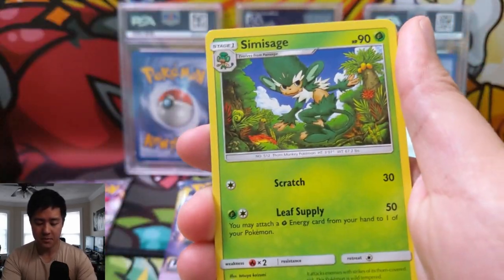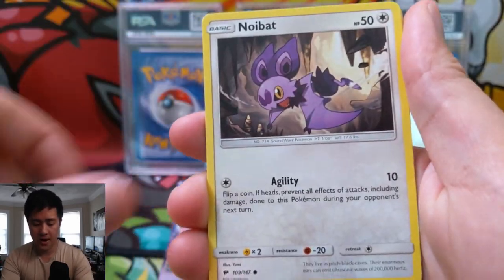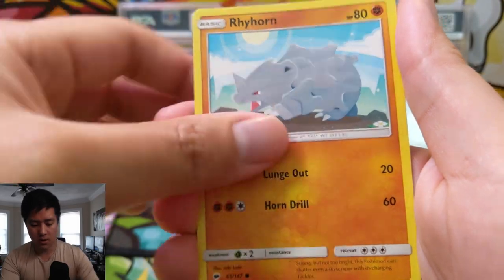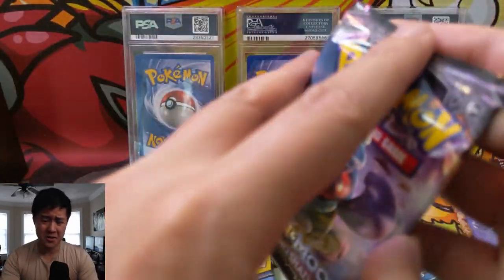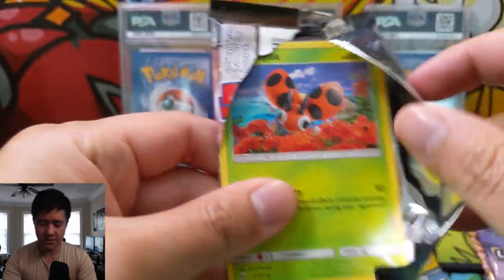From Burning Shadows pack one: Knockdowel, Simisage, Electric Pikachu, Noibat, Spinarak, Tangela, Rhyhorn, Caterpie for the reverse, and then a Dark Raichu holo rare. We've been pulling a lot of Dark Raichu lately, primarily from this Burning Shadows set.